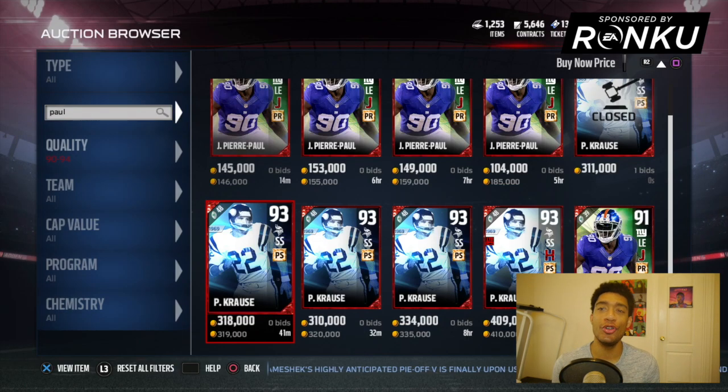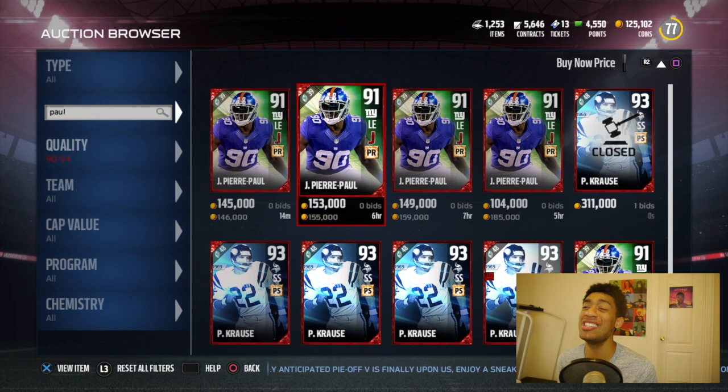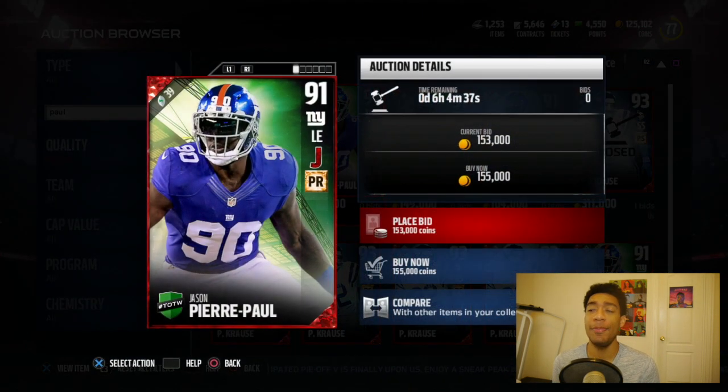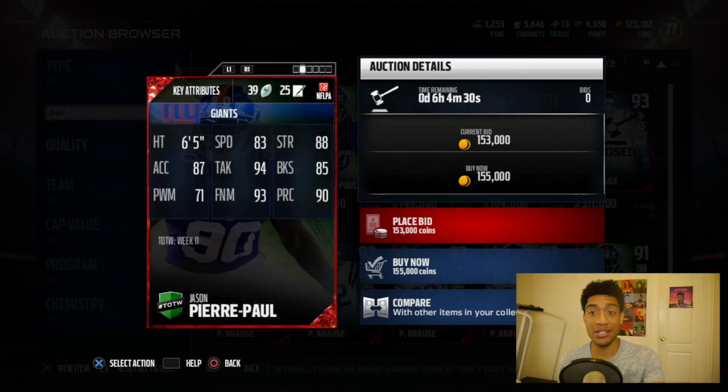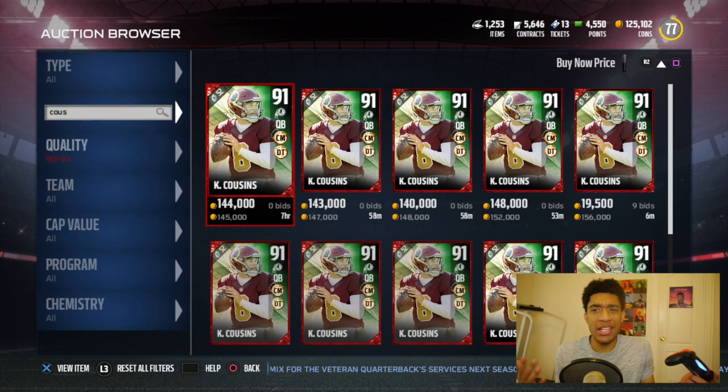Yo what's good people, it's DQ, we are back on Madden 17. Today we got a new JPP on the screen — he comes in at 91 overall. He's got 93 speed, 87 acceleration, 93 finesse move, and a 90 play recognition. Giants defense man, all that money they invested is starting to look kind of good.